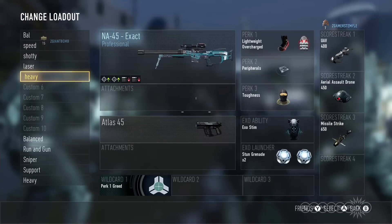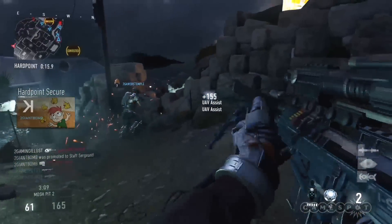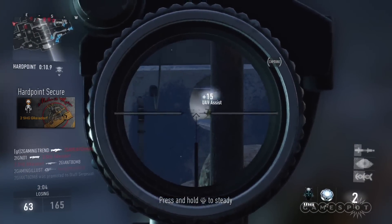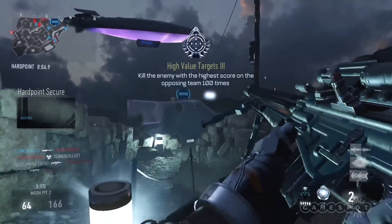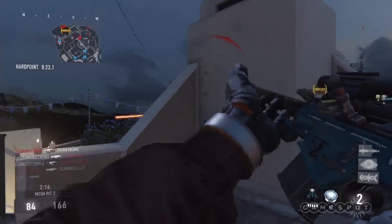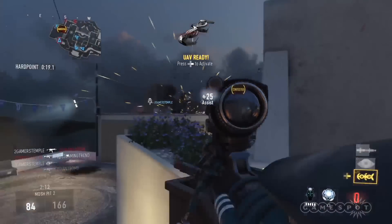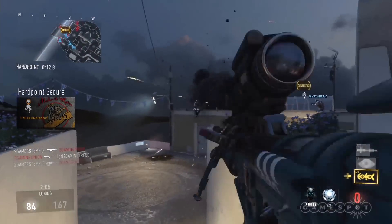Speaking of sniping, did you try this one sniper that has a weird two-shot explosive system? The first bullet is explosive but doesn't blow up when it lands — you need to shoot the second shot in close proximity to where the first landed, and then the whole thing blows up. If you plug a dude with both shots he's going to blow up, and anyone close to him blows up too. But if you only hit with one bullet it's not strong enough to take him down.